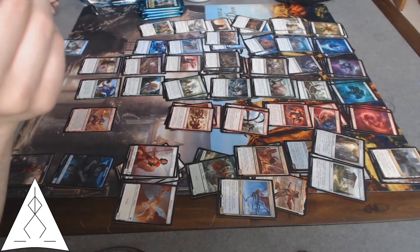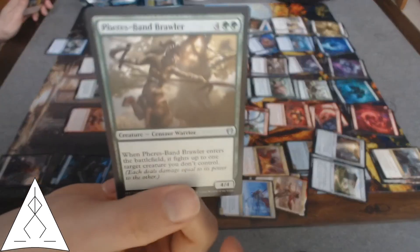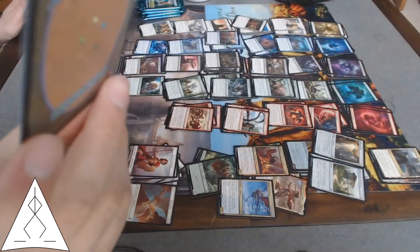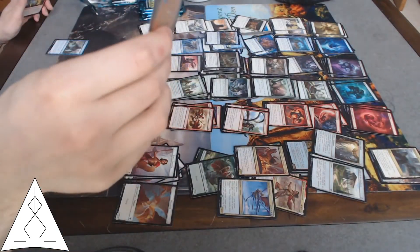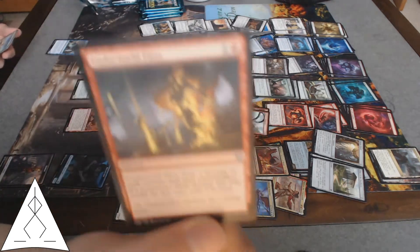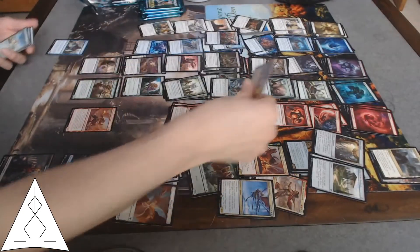Faerest Bandbrother — fight a creature, basically. Six removal. And no, it does not have banding. Underworld Fires — one damage to all creatures and planeswalkers, exile whatever dies this turn. Pretty good.